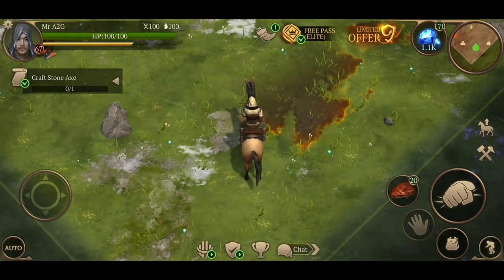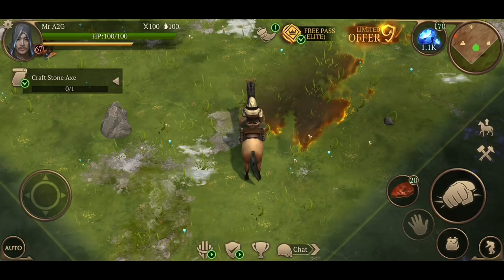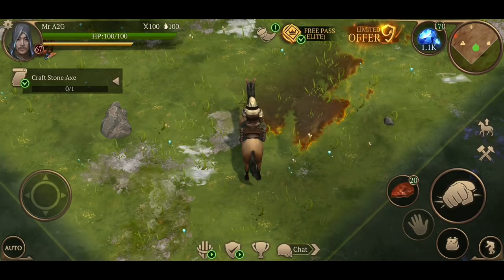Hey Exiles, how are we doing? We are back playing some more Saga of Survival. Today I want to go down to the Cursed Forest — I want to see what's up, what I can loot, and also go down into some of the lower levels to get clay from all the golems there and possibly get into the swamp.